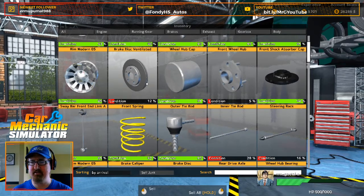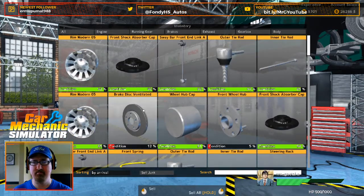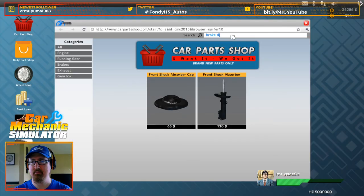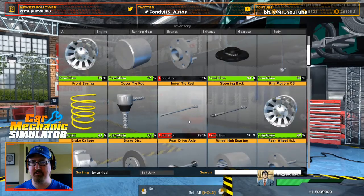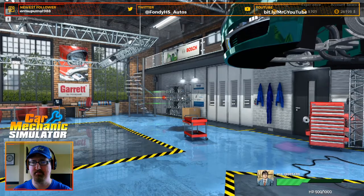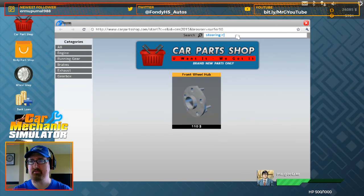Brake disc, ventilated — yeah, just one of those. Brake disc ventilated, a hundred bucks, just like that. Front wheel hub and steering rack — let's do that. Front wheel hub, steering rack. My steering rack went out last summer on my Toyota Sienna.